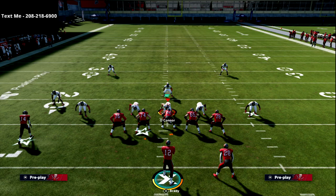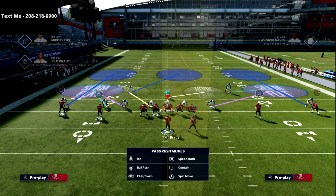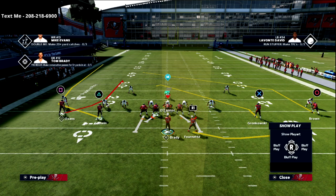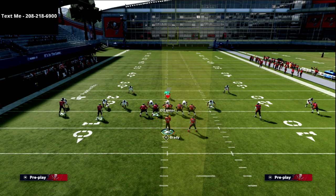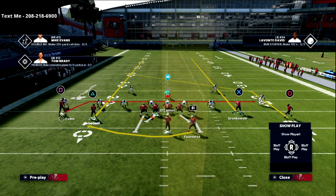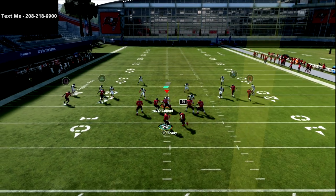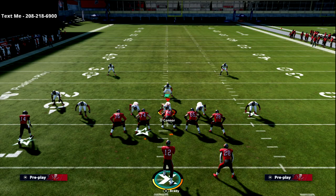Another way I like to run this - especially against opponents running a lot of Cover 2 - is to take the outside receiver on the shallow cross, running it from the short side to the wide side. It could look like this: three verticals, an underneath route, the high low, and a post route. I might even motion the post in, creating this concept with the post route to the slot receiver. If they user the post, I've got the underneath route; if they don't, I throw the post.